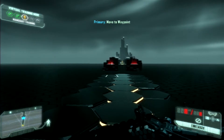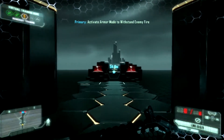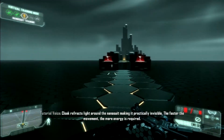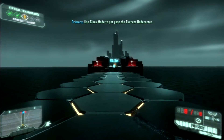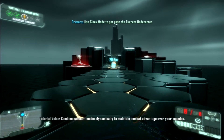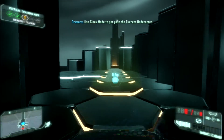Stand by for nano suit function training. Standing by. Thank you. Armor mode deflects incoming fire — the more damage deflected, the greater the energy consumption. That's pretty logical. Ow. Cloak refracts light around the nano suit, making it practically invisible — the faster the movement, the more energy is required. Combine nano suit modes dynamically to maintain combat advantage over your enemies. Got this. Almost there. Sneaky. And done.